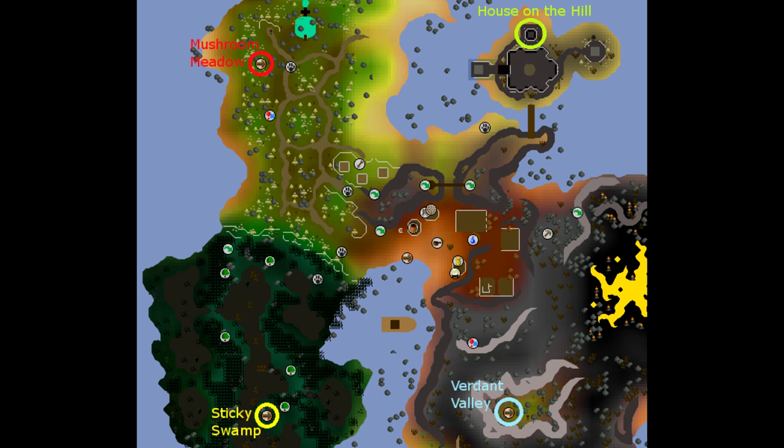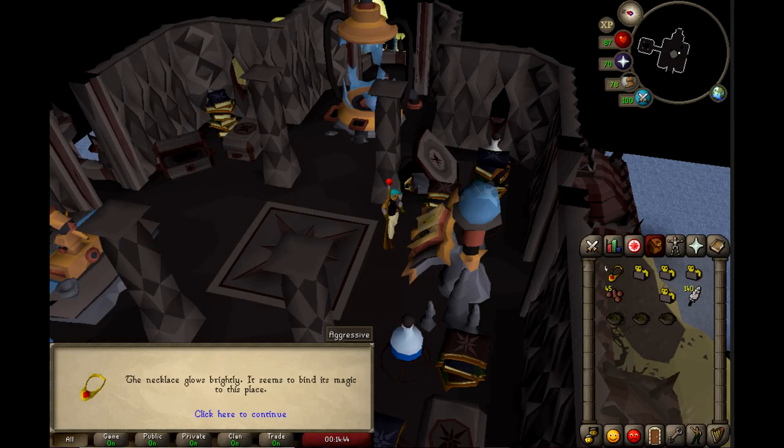The Dig Site teleport is important because it can be turned into a Fossil Island teleport. On the Fossil Island map there are a couple of important things: you'll see the Mushroom Meadow and the Verdant Valley — those two are places you need to go before you enchant your amulet, because you can get the magic mushroom teleports to get from birdhouse spot to birdhouse spot. Once you have those two spots, you go up to the House on the Hill and use your amulet on the strange machine, which will turn it into an amulet that teleports to the Dig Site.